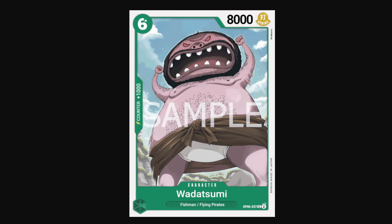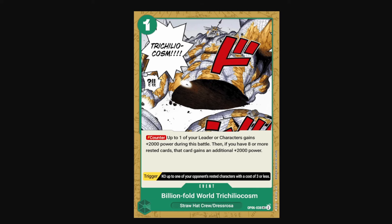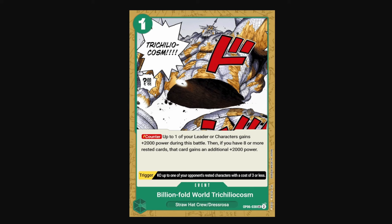Just a strong vanilla at 6-cost 8k. Billion Fold World is a 1-Don green event — it's a defensive event. On counter, up to one of your leaders or characters gets plus 2000 power during this battle. Then if you have 8 or more rested cards, that card gains an additional 2000 power. This counts Don too, so in the late game, if you play out a big character and leave 1 Don up, you can counter for 4k — kind of like a radical beam. This is probably the only good event counter in OP06. And it even has a trigger: you can KO up to one of your opponent's rested characters with a cost of 3 or less. There's also a 4-cost event in green with 2 effects you can pick from: you can rest up to one of your opponent's characters with a cost of 6 or less, or KO one of your opponent's rested characters with a cost of 6 or less. It even has a trigger that lets you play this card for free. So it's a good removal spell or it could rest a blocker that is preventing you from attacking for lethal — pretty versatile, but not too much value until the late game where you can play a character on top of playing this event.